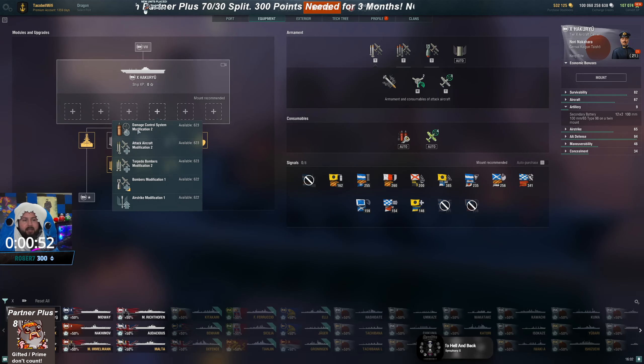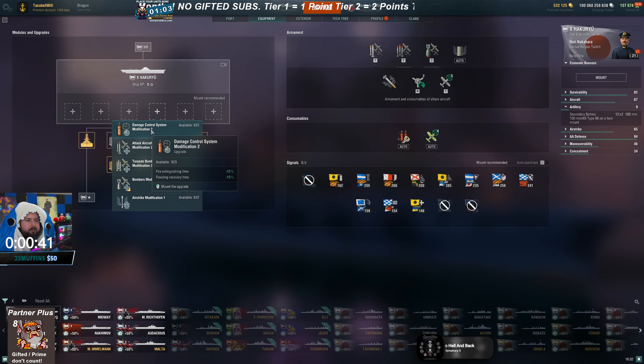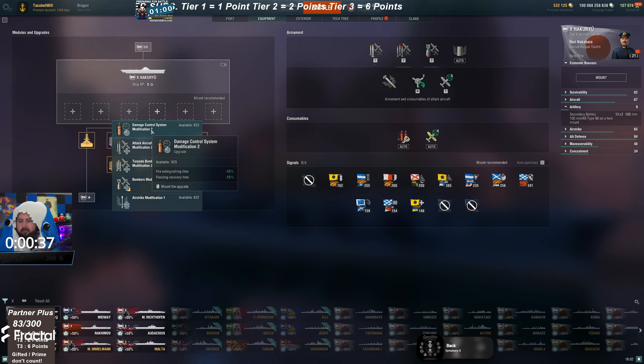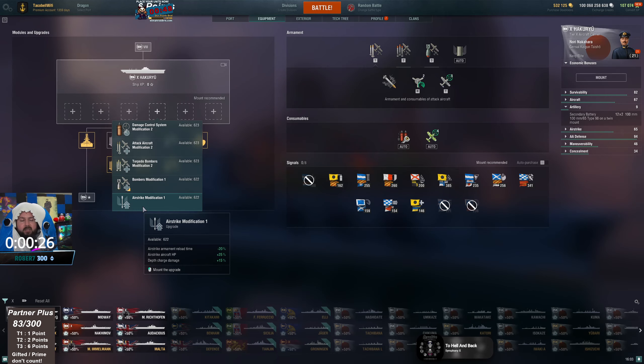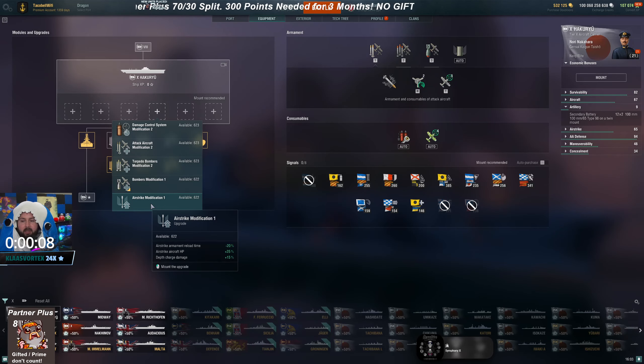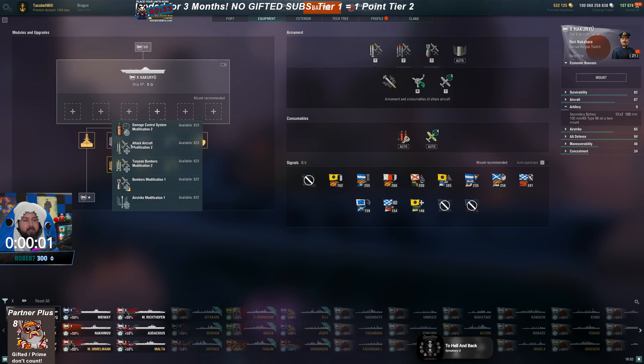For the fourth slot on CVs, I don't know why you would ever take the DCP modification — there's no point. The airstrike modification is also pointless because if a submarine is trying to kill you, 90% of the time he's just going to kill you anyway and there's nothing you can do about it. It's better to build into making one of your squadrons tankier instead.